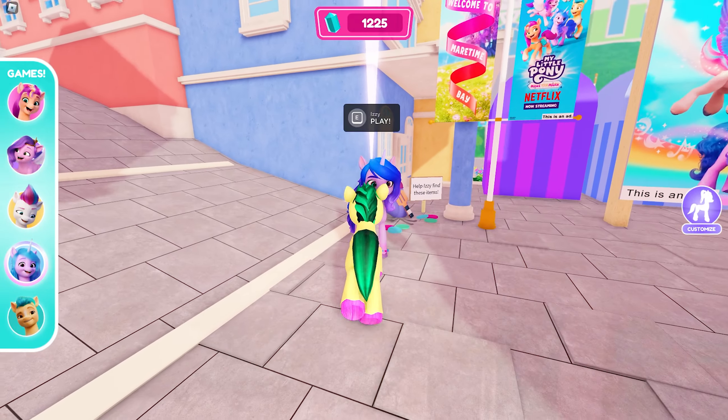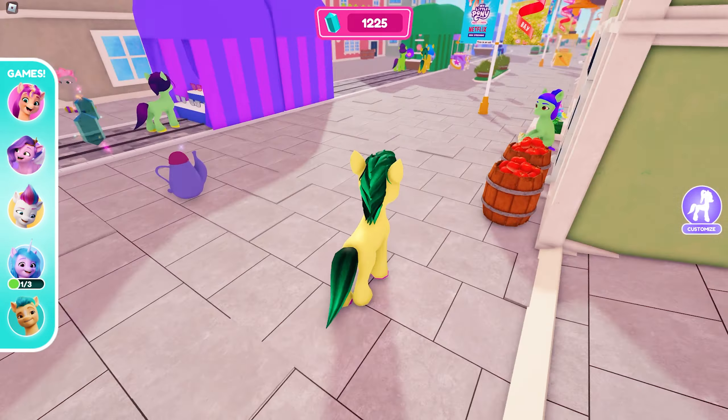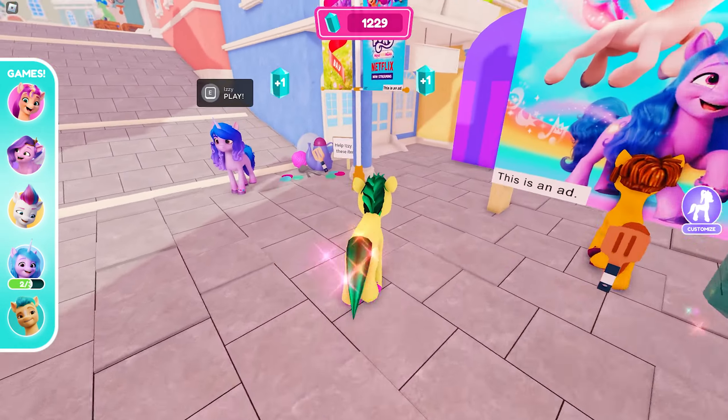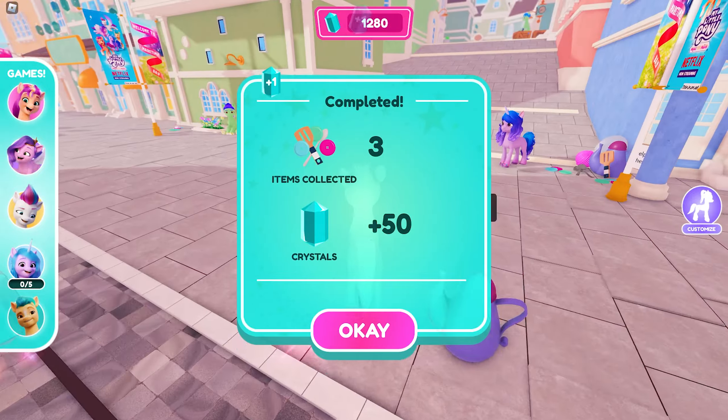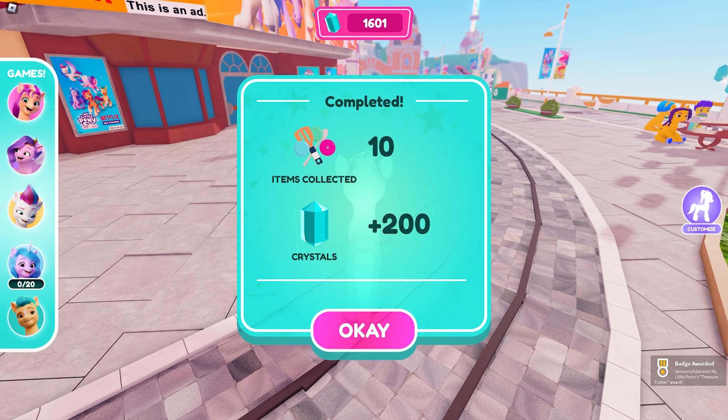Now for the fourth game, talk to Izzy. She will ask you to find and collect the items she wants until the badge appears. After you complete the 10 out of 10 rounds, you'll get the badge — perfect, and it pops!